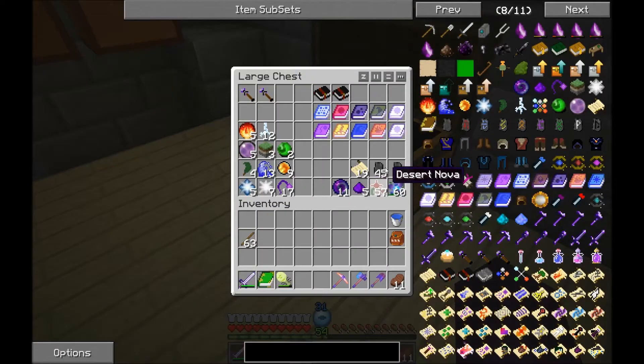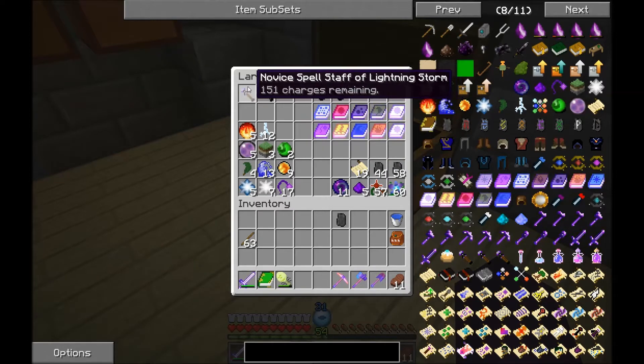Let's take a rune out of here. What are these? Reaping scythe. Staff of lightning storm - that sounds delicious.